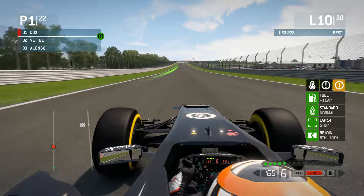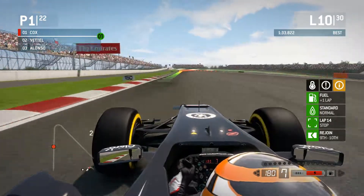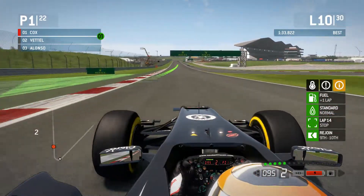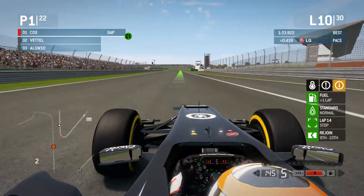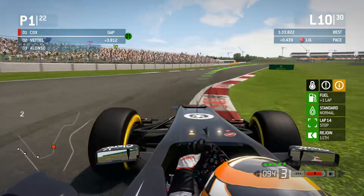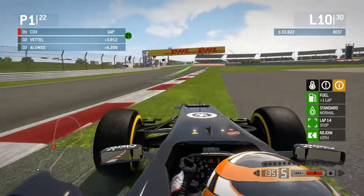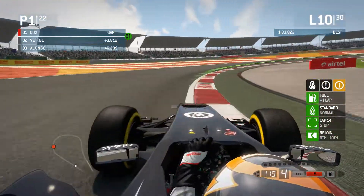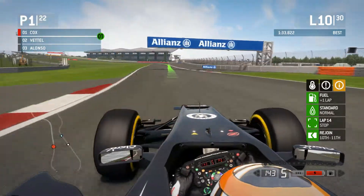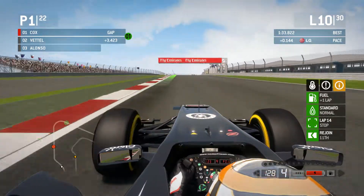If you look down this straightaway, when I get to the end I'm going to be close to about 180 miles an hour. I got exactly to 180 miles an hour before I had to turn. I was pretty much at the top of 7th gear right there, which is the highest gear this variety of F1 car has. The newer F1 cars have eight gears, however they are also V6 engines. This is a V10 engine in the cars this year, so they were able to pull a lot more power.